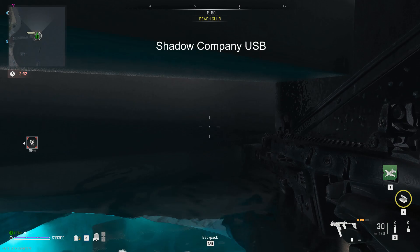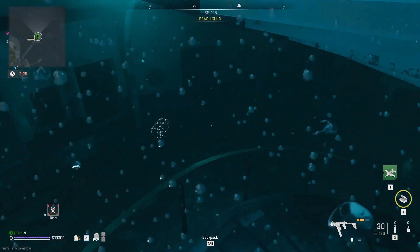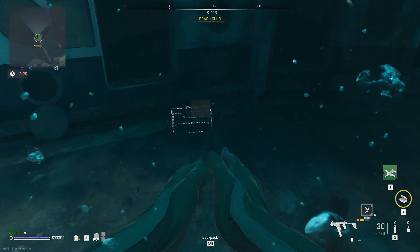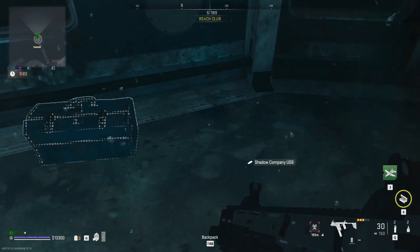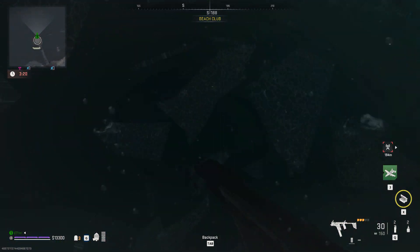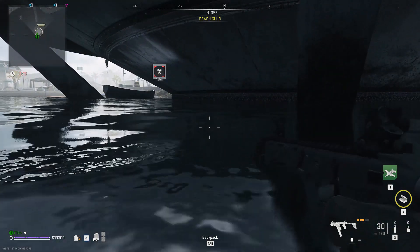The first one is the Shadow Company USB, which you can find underwater. It's in Beach Club Observatory, further down south — it's the only building over water. All you need to do is dive down on the side of the building, break the glass to get in, get to the middle in order to surface for air, then retrieve it from the toolbox.